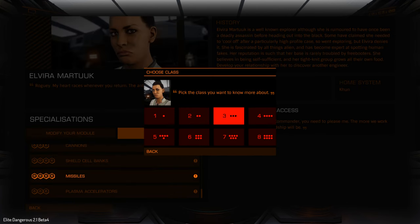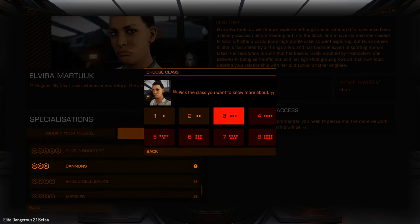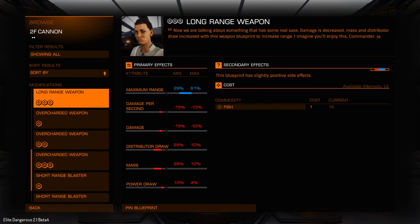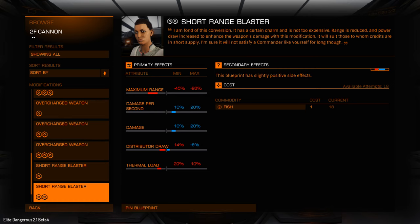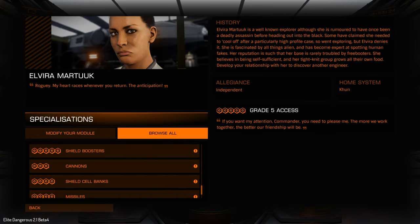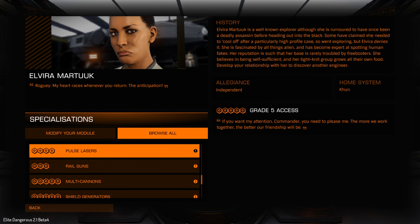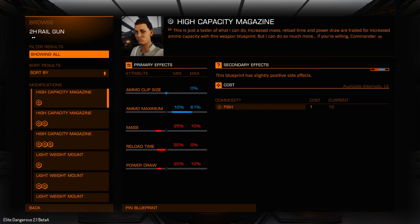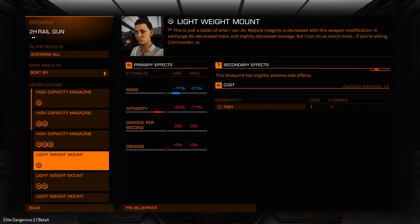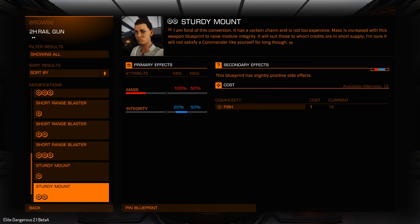Cannons: we've got two there — efficiency, capacity, range, overcharged. Railguns: capacity, lightweight, long range, short range, sturdy.